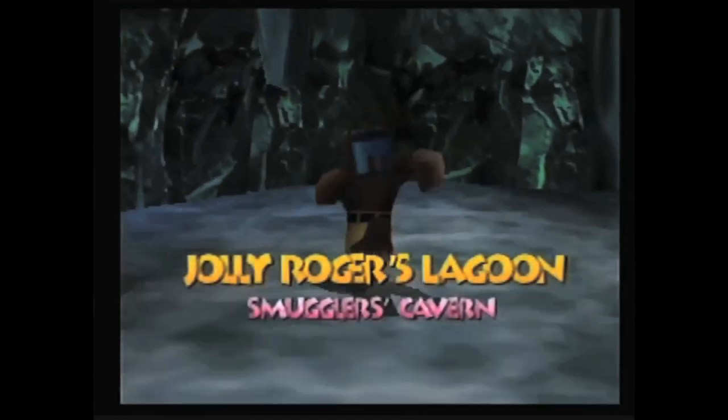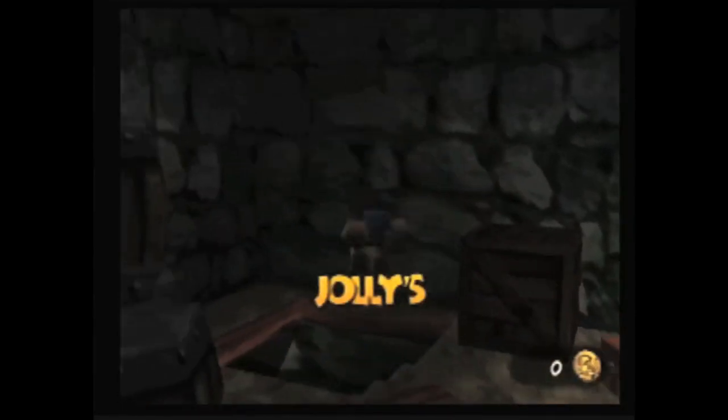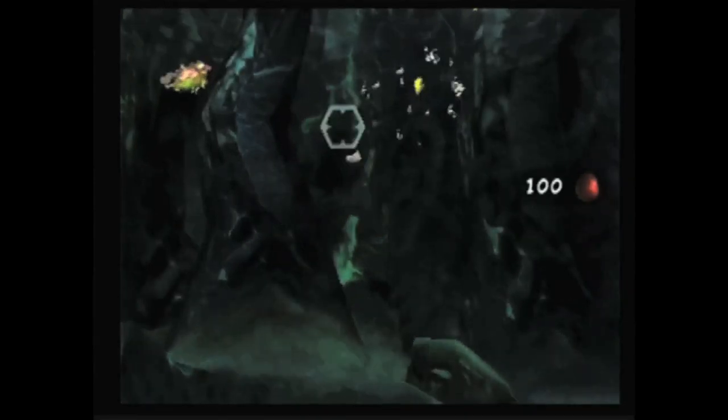This glitch is in Smuggler's Cavern, through this house in Jolly Roger's Lagoon. You can walk under the water by going through a particular part of the wall. Finding the exact spot in the wall to swim into is the hard part. The only advice I can give is that there are some eggs down on the floor you can see — search the wall to the right of that. You'll have to feel around for a while, but eventually you'll fall through the floor. Now you can explore this area on foot instead of swimming, jumping around platforms like normal even though you're supposed to be underwater. Metal Mario, eat your heart out.